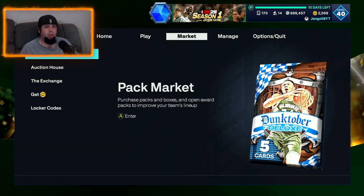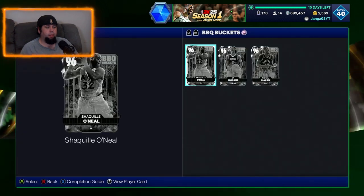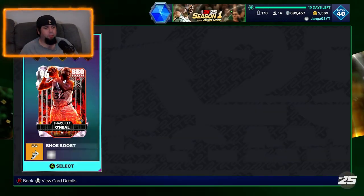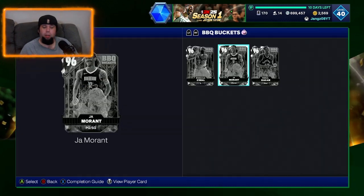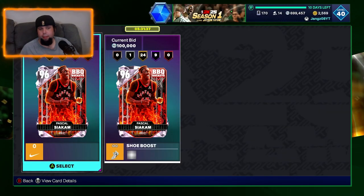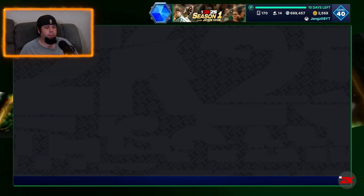Before we open, I want to check the auction house real quick through the collection — just to see how likely these cards are. Have pink diamonds been coming out of them? There's only one Shaq up. Any Jaros? One Jar. Pascal? Two Pascals. So obviously not a great deal of pink diamonds coming out. What about diamonds? Let's have a look — Bradley Beal.